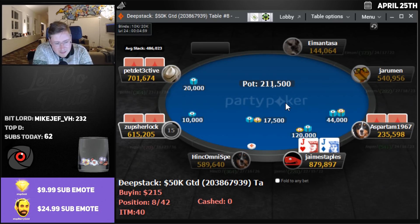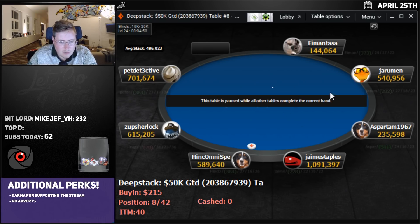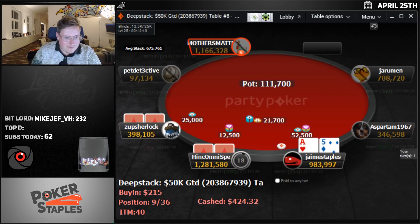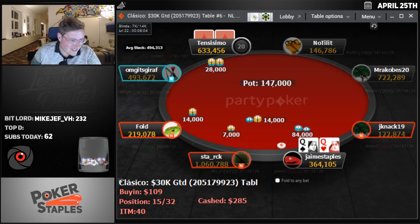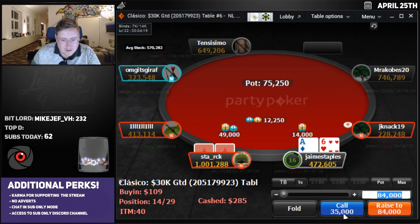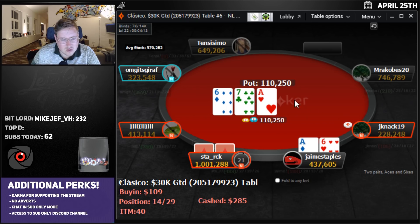We have a 3-bet with jacks against Aspartame — two off the money here. We cover everyone at the table so we can feel pretty comfortable. Everyone folds. Up over a million in the deep stack — 1.1 million. We have queens in the $109 Classico. We've cashed this tournament as well — we are a triple Redfelt and a Salmon. This could be it for a triple Redfelt. We're obviously 3-betting queens. If they just have aces or kings, it's over. We've just won too many flips today — we can't keep winning them.